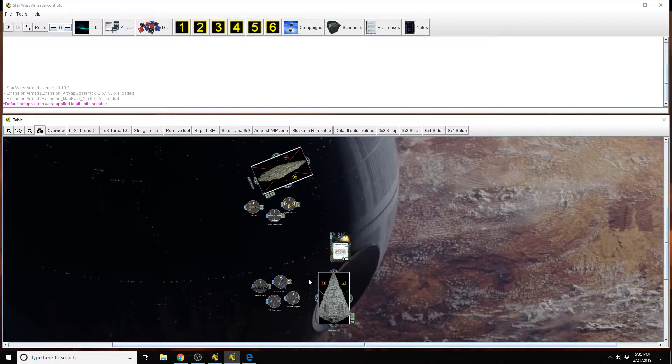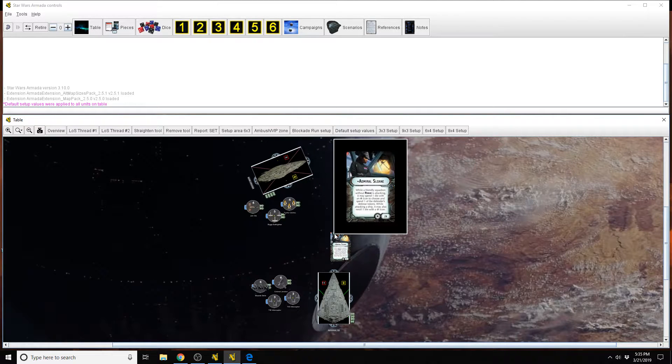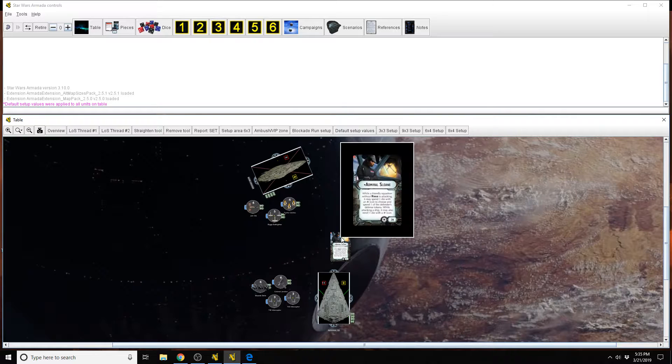The biggest problem with TIE interceptors and TIE fighters is, of course, when they go to bomb enemy ships they only have a 50/50 chance of actually doing damage. For these generic fighters throwing just a single blue die, they're almost always producing a result. And if you roll that critical icon and you do get a re-roll, you have a much higher chance of at least getting a hit or an accuracy.